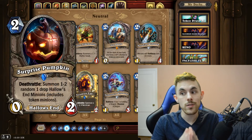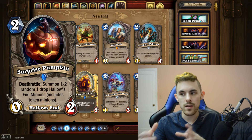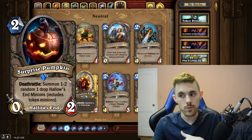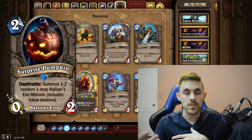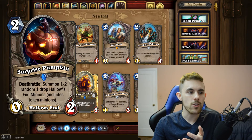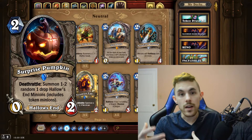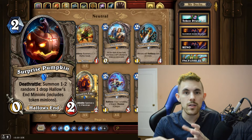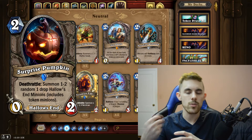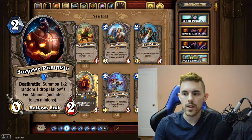In the two-mana slot we have Surprise Pumpkin, a 0/2 with a deathrattle that summons one to two random one-drop Hallow's End minions, including token minions — so you could summon Mrs. Bigglesworth, Mr. Bigglesworth, or a Sinister Squashling. Similar stat line to a Nerubian Egg, it's not great for aggro on its own but fits well in a zoo deck or control decks that want taunt minions on the board.